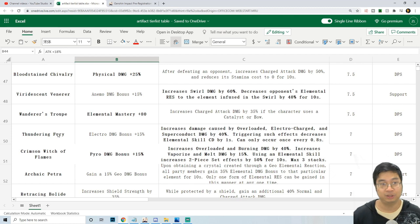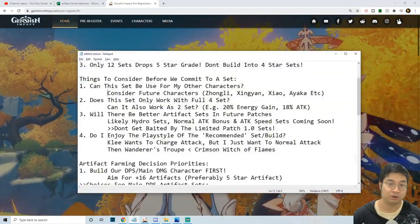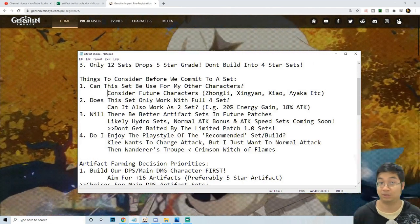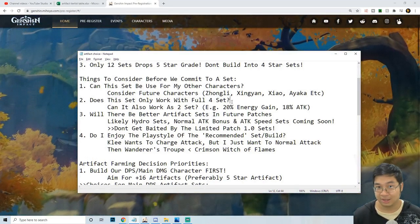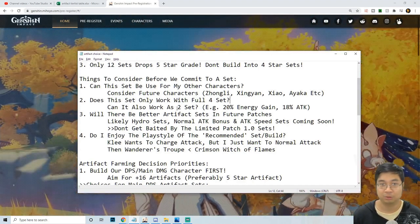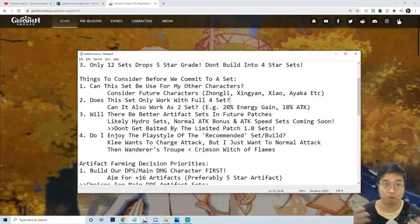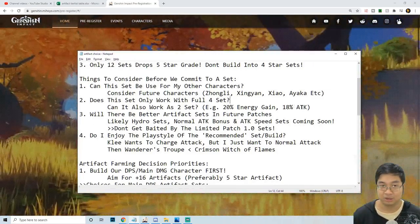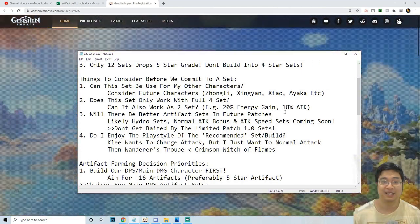If we're going for a special elemental set like Thundering Fury for electro damage, this might not be universal for many characters — you might be able to use it on Keqing, Beidou, or Razor, but other characters cannot. This also leads to the next question: are the artifacts flexible? Can we use the set as a 4-piece, or also as a 2-piece like the 20% energy gain or the 18% attack bonus, which can be universal for many builds?